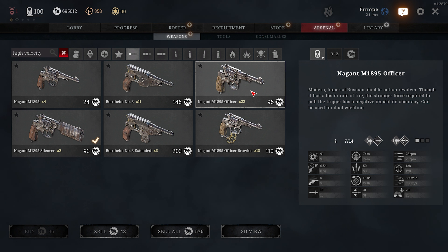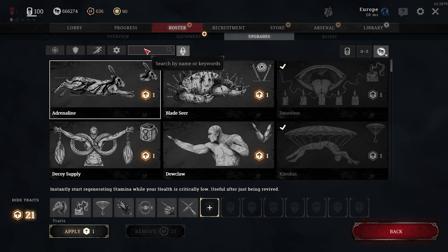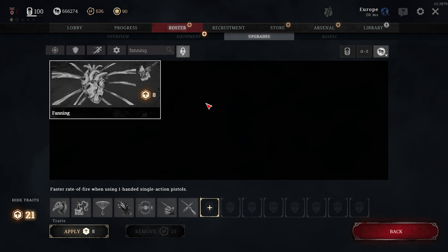There are three different variants that run high velocity: the Nagant Pistol, the Bornheim, and the Officer. My favorite is the Nagant Pistol due to its high reserve ammo count, but you can also run the Officer — double stack it and you have 28 bullets in reserve, very nice if you just want to spam. The Nagant Pistol is better for fanning. The Bornheim has the lowest reserve ammo pool and deals the lowest damage, requiring a triple tap, whereas the Officer and the Nagant Pistol can double tap. So I would either run the Nagant or the Officer while running the Carbine, with high velocity.